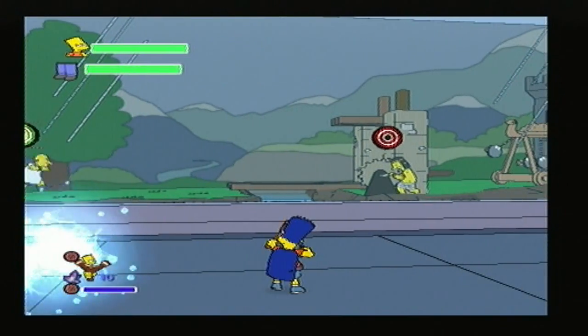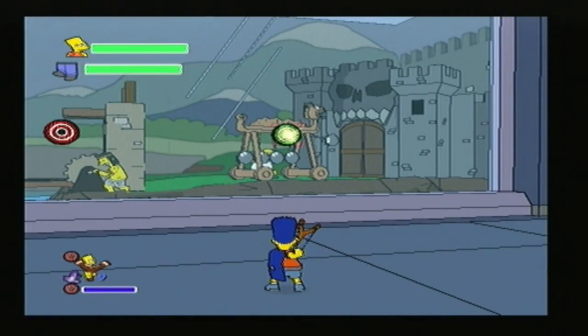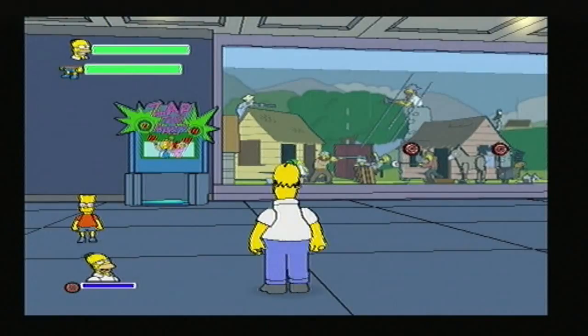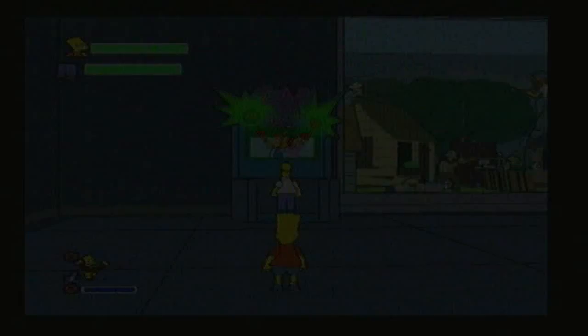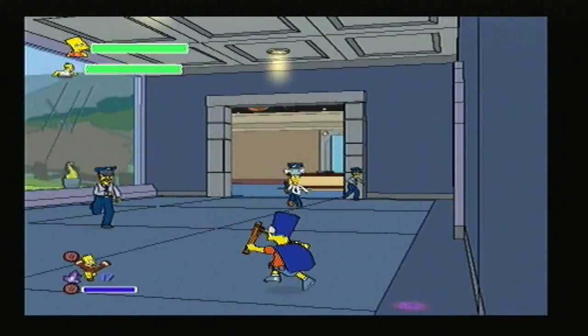So you have to do that one first, then the first one, then that one, so he can run all the way along the bridge. Now we need Homer again. It's been very simple. Just grab any ammo you can — there'll be some lying around.